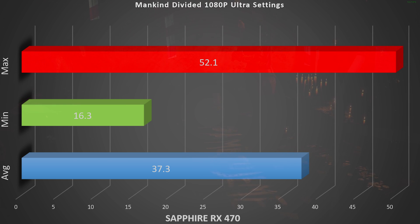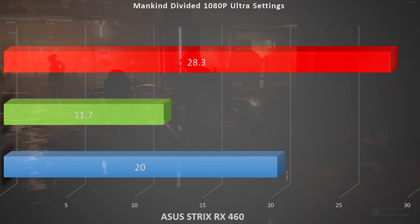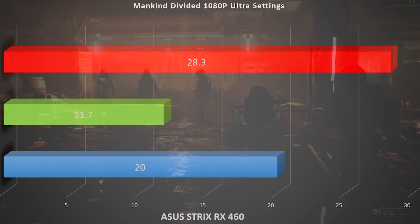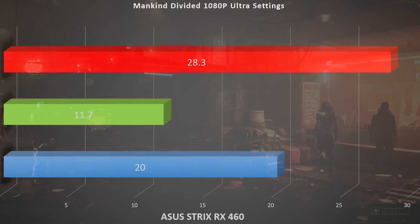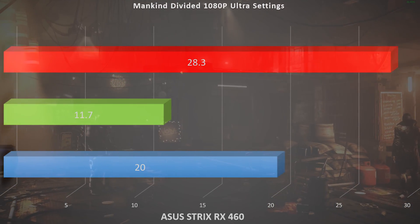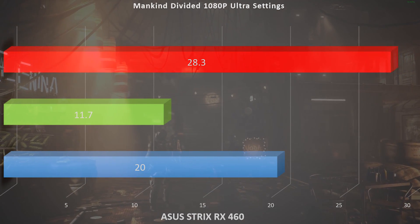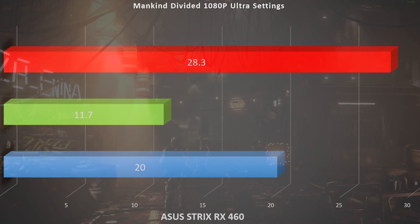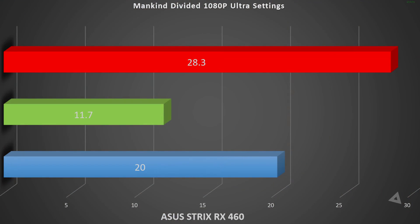If you're going to be picking up an RX 460, you're definitely going to have to turn settings way, way down. On ultra, the ASUS Strix RX 460 — which is kind of the best RX 460 out right now — averaged 20 frames per second. The min is 11.7 frames per second and the max is 28.3, which means we're not even reaching 30 frames per second on our max frame rates at ultra on the Strix RX 460.